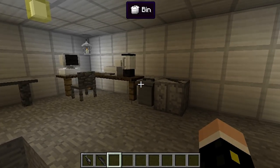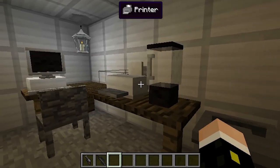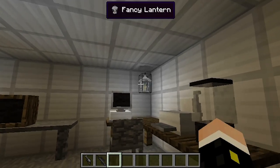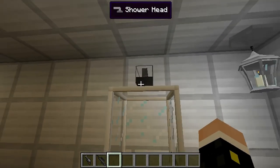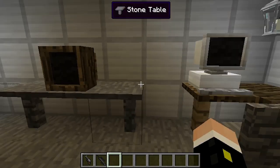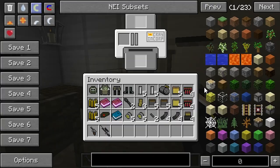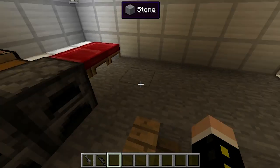I'll go over all the mods I have installed later in this video. I have a gun bench, a trash can, a blender — I don't have recipes yet but I'll add them in later builds. I have lanterns because I like the old-timey feel. There's also a shower, a television with three channels, and a fax machine slash printer where you can put paper or a book in and make a copy.